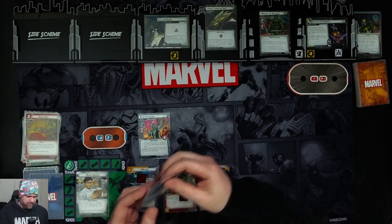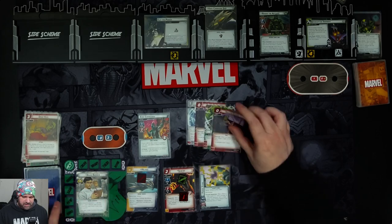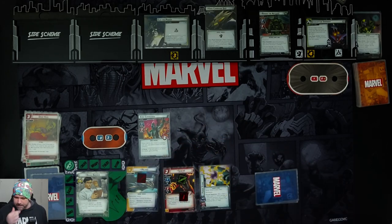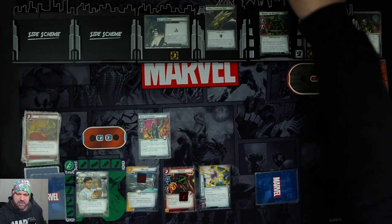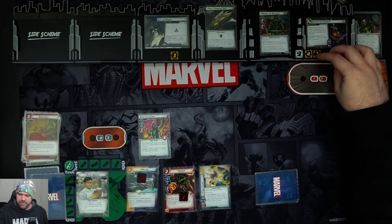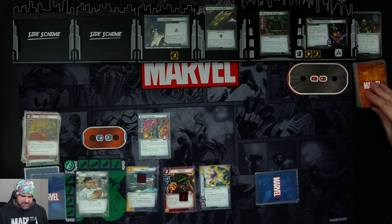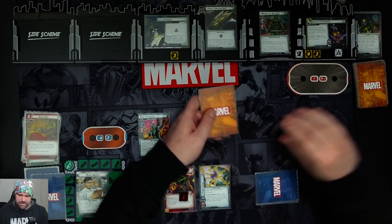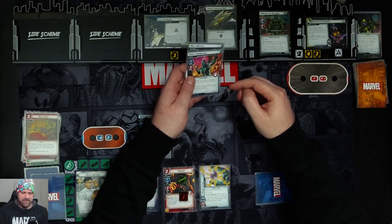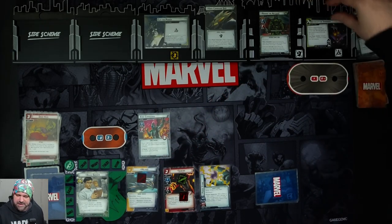We draw five cards: Limitless Stamina, Skilled Strike, Limitless Strength, Skilled Strike, and Yarnborn. We get two threat on the main scheme, pushing it to six. Ronan is now going to scheme - because he doesn't have the Power Stone, he gets the extra boost card. So it's two plus three, four - if it's an attack it gains Piercing - five, six. Plenty to push this over to the next stage.